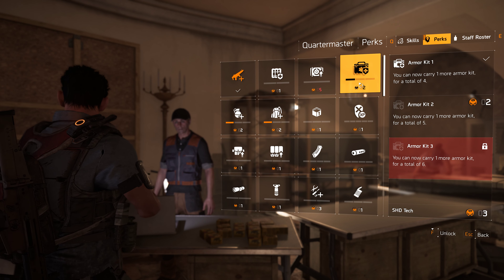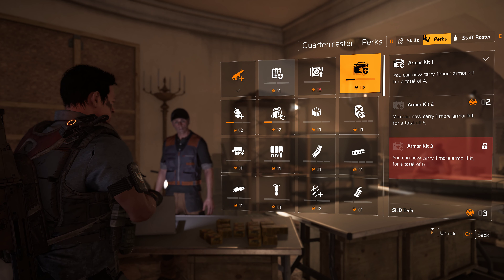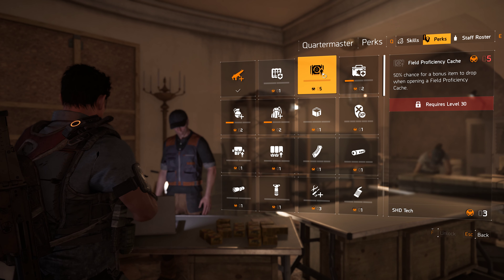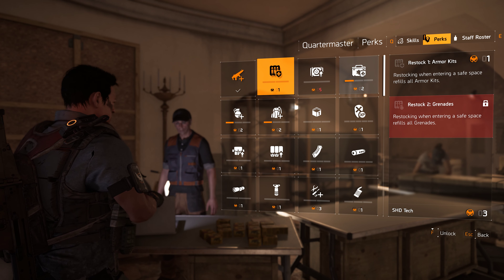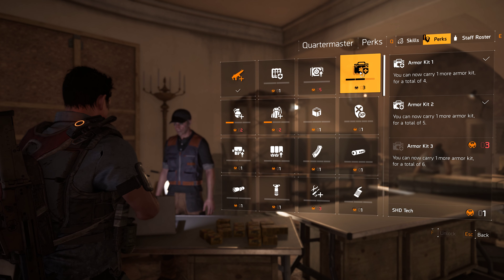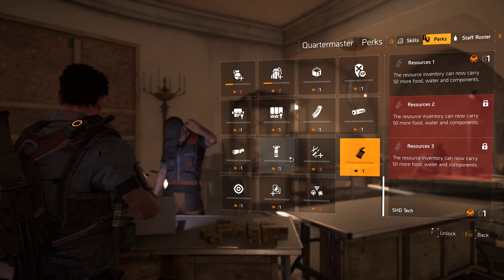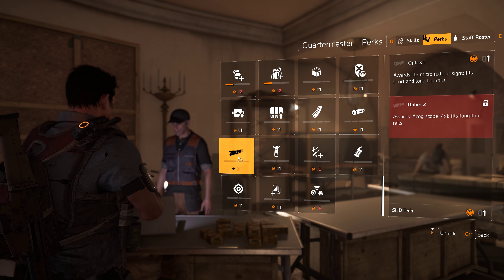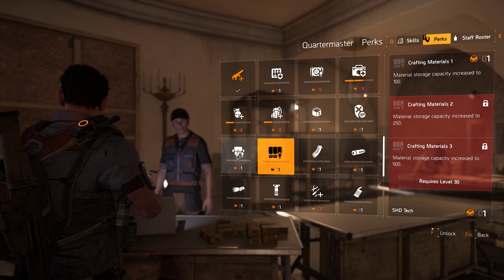XP bonus — I already got the armor kit. I always need more of these kits. Let's see what else we got here. You can increase certain inventories. You can get some mods, material storage.